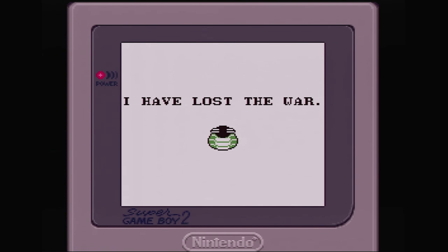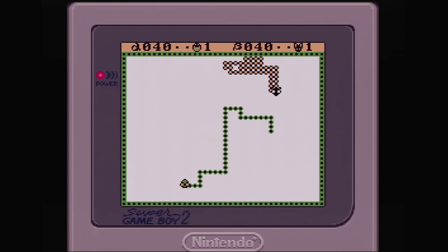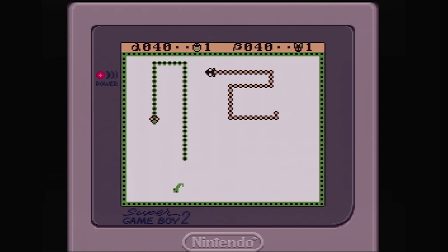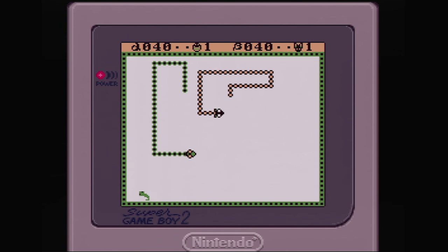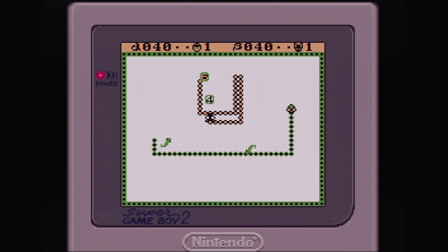By far the worst design decision in the game has to do with the controls. Duel decided to make the controls relative to the Serpent rather than absolute based on the player perspective, so pressing left causes the Serpent to turn to its left rather than to the player's. Strangely though, the controls were mapped to the left direction on the D-pad and the A button. I have no idea what the logic behind this setup was, but it makes mastery of the controls bizarrely difficult.